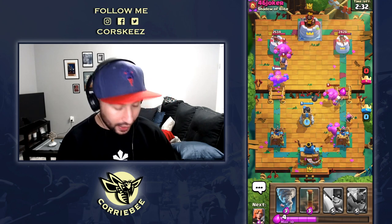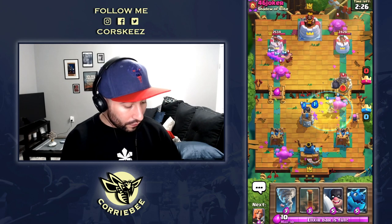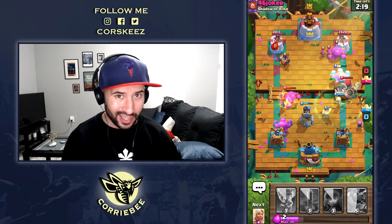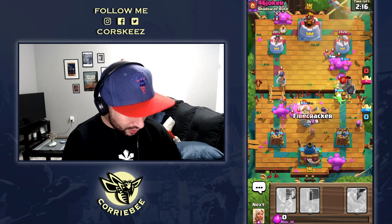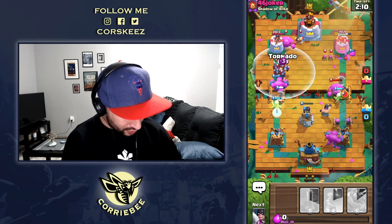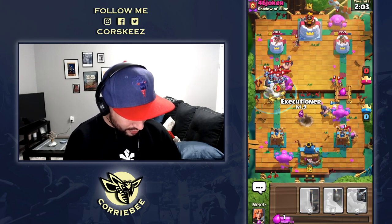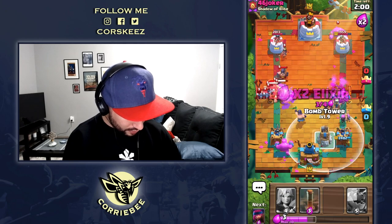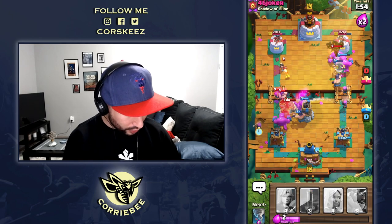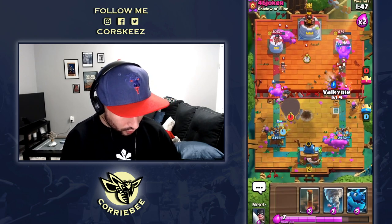We're going to heal up this Battle Healer. This deck is perfect — it has the E-Dragon and the Executioner to take care of all these swarms. I'm actually hoarding a bunch of Elixir right now, so let me just take care of that. The Giant Skeleton is very tough in this matchup, but I got this. It's already double Elixir — triple Elixir. It's going to be crazy. There's going to be two or three Elixir Golems pushing.